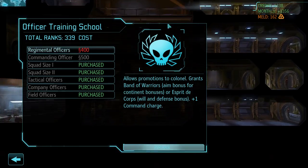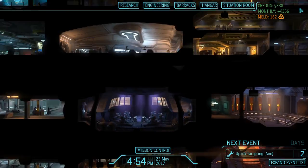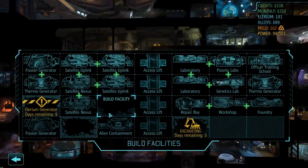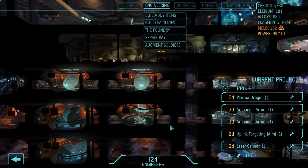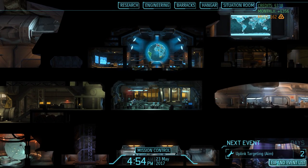Checking the OTS — regimental officers are still a little off, but I could get them if we run into another mission. We need to build the facility, which costs about 300 on the dot. Let's save some cash; we'll get some at the beginning of next month — waste not, want not.